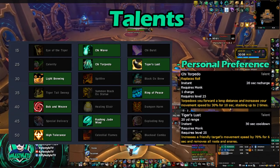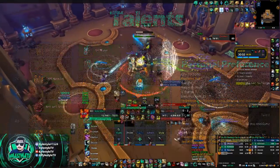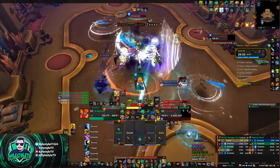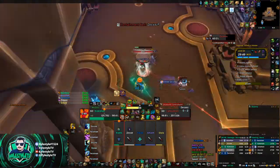Our last row, you're going to take High Tolerance. That makes it so that depending on how much Stagger you have, you get extra haste. At Low Stagger, you'll have an extra 5% haste. At Medium Stagger, you'll have 8% extra haste. And then at High Stagger — Red Stagger — you will have 15% haste. So you just get free haste basically. The other two talents there are garbage.